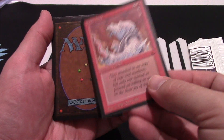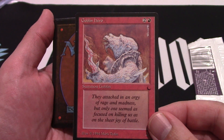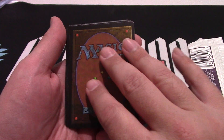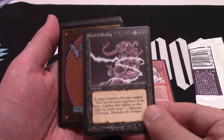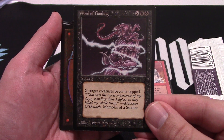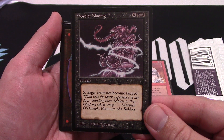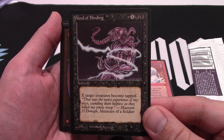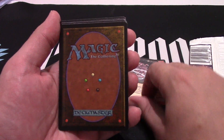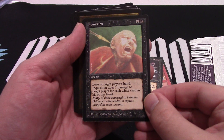Here we got Goblin Hero — Goblin Hero coming to save the day, gotta love your Goblin Heroes. Word of Binding — this is actually one of my favorite commons, other than Maze of Ith. It's fantastic: two black, you can tap all their creatures, and you're good to go to smash on through to the other side. It's great for poison counter decks.